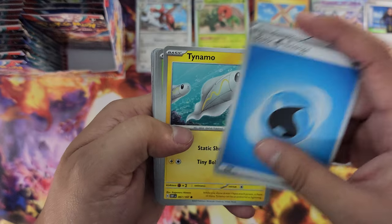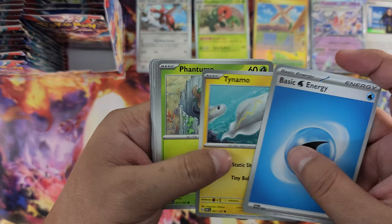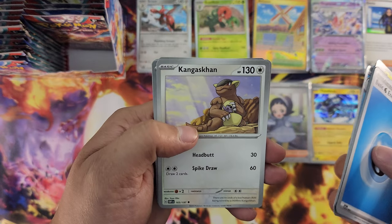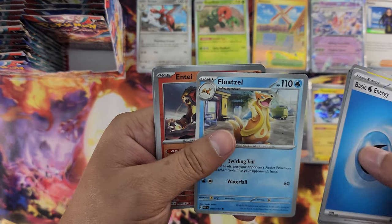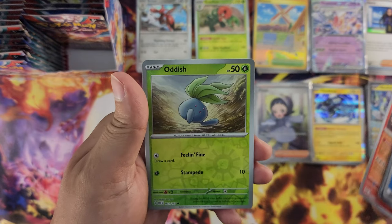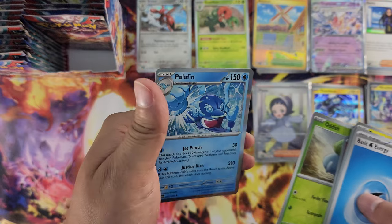Next pack — energy, Tynamo, Phantump, Vulpix, Rookidee, Wugtrio, Kangaskhan, Floatzel, Enti reverse foil — cool art, looks pretty nice — reverse foil Oddish, and Palafin.